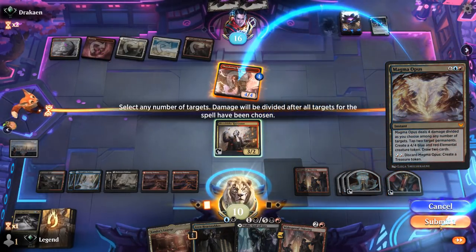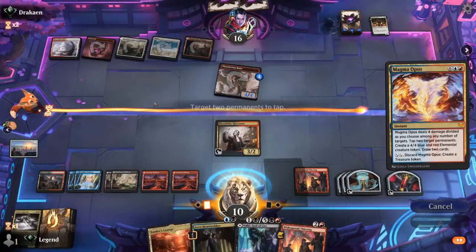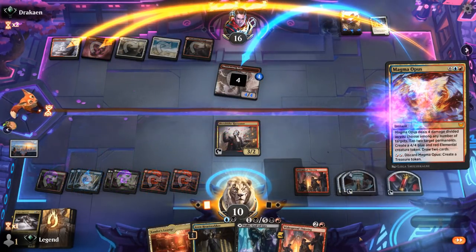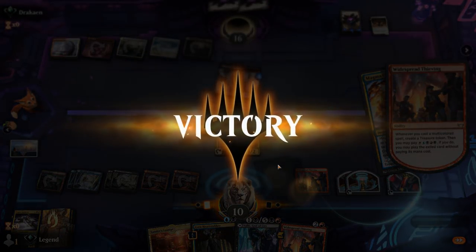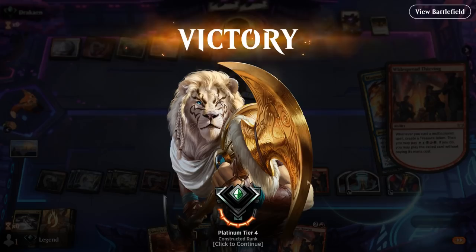Just kill the Raiju now. Does our opponent have a protection spell? They don't, and they scoop. Back-to-back Magma Opus got the job done. On turn 5 we managed to already cast a Magma Opus thanks to Widespread Thieving — putting in some good work. On to the next one.